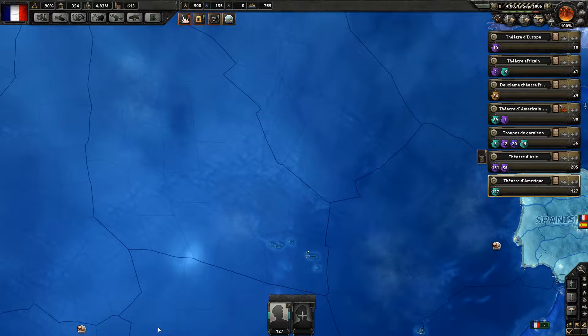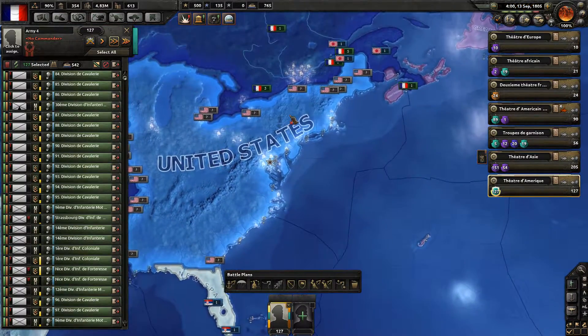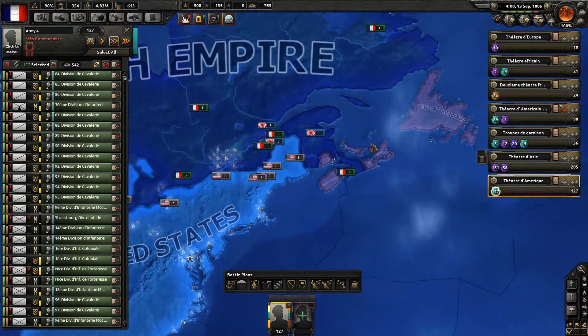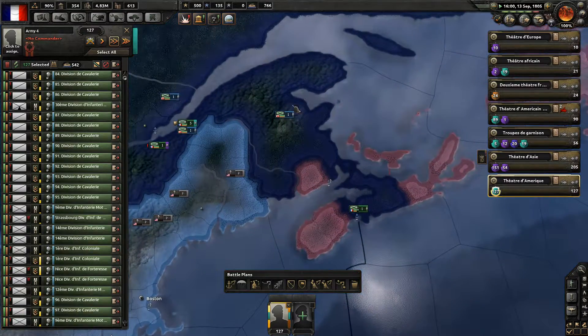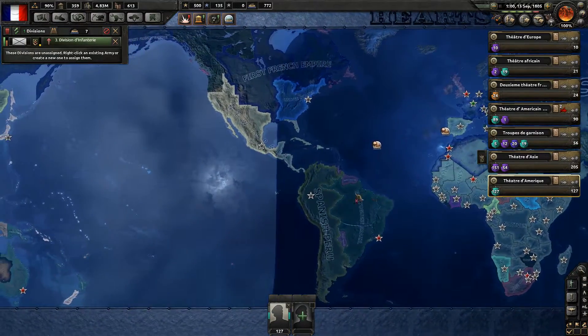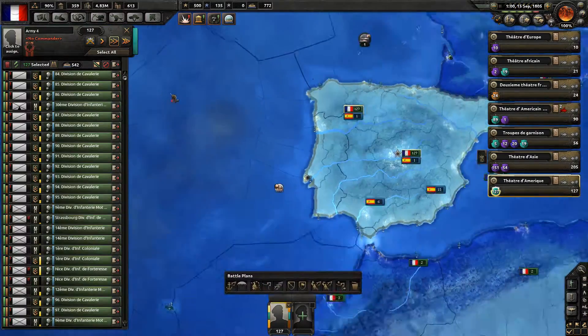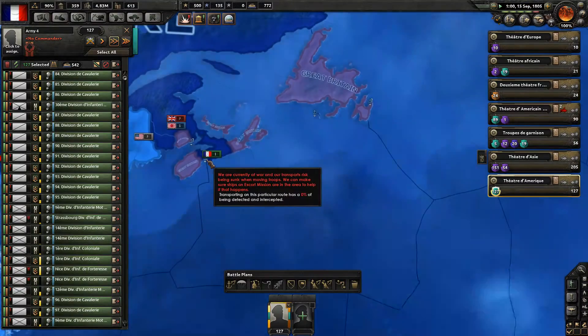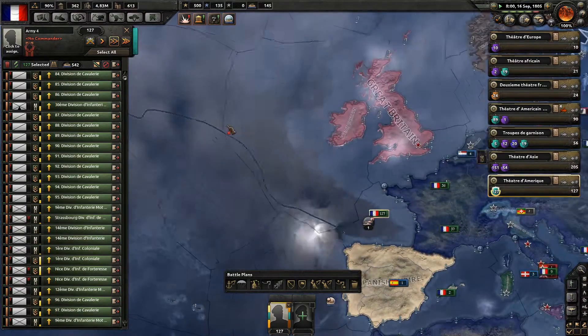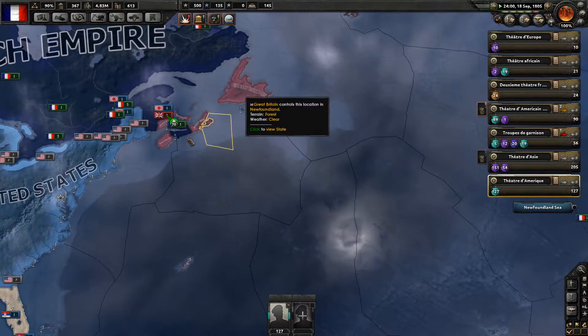Before I ship these units into America — let's ship them. Let's ship them into this port province. I have to capture this province first — that's fine. The route they take shouldn't be protected by British ships, I don't think so.